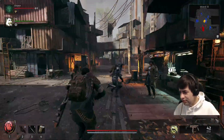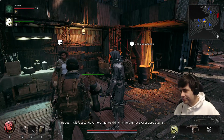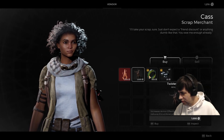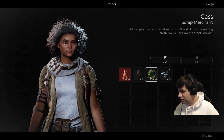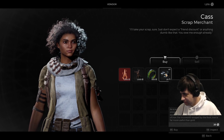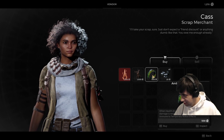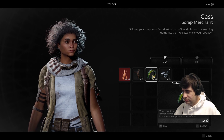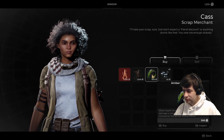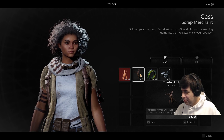Do you know about the vendor who sells upgrade materials? The character you came in with — if you talk to her, she'll sell you materials. The amulet and ring she carries can be any two items in the game — completely different per playthrough. One increases armor effectiveness by 30% and reduces encumbrance. I'm gonna buy both of these — that's really good.